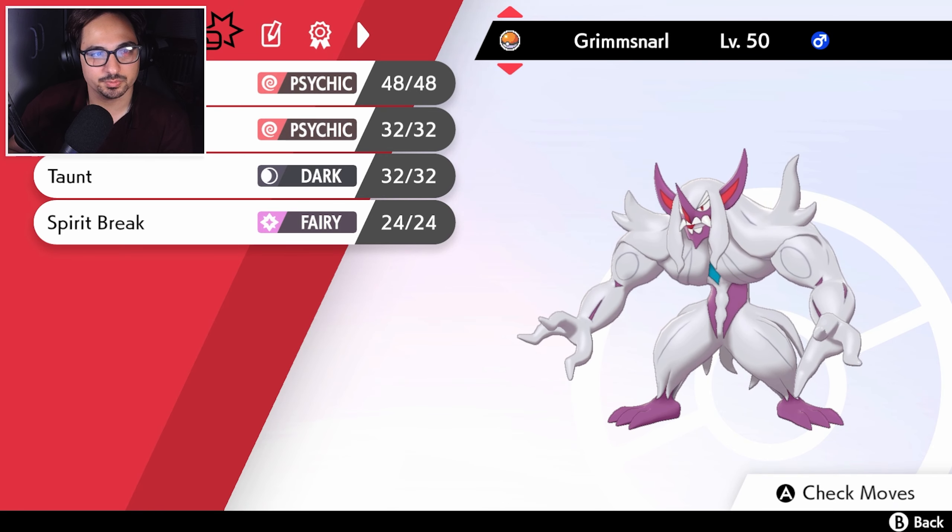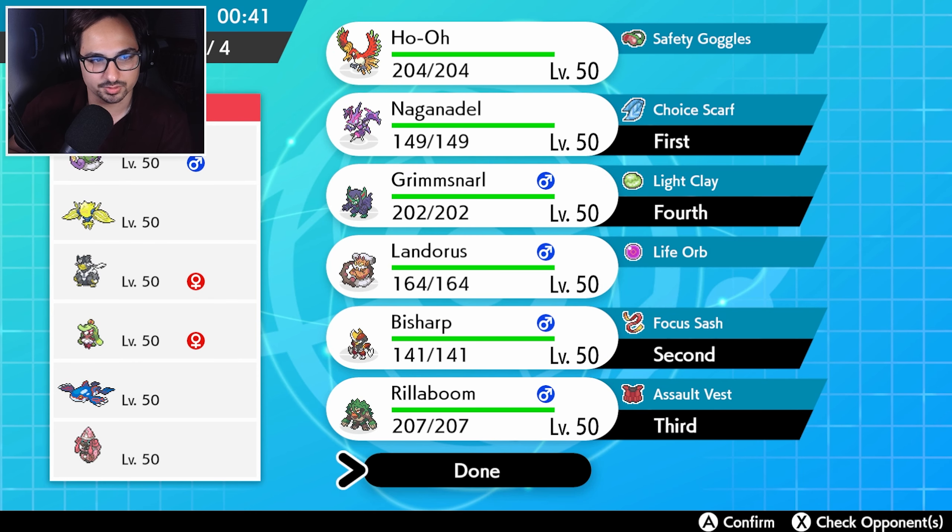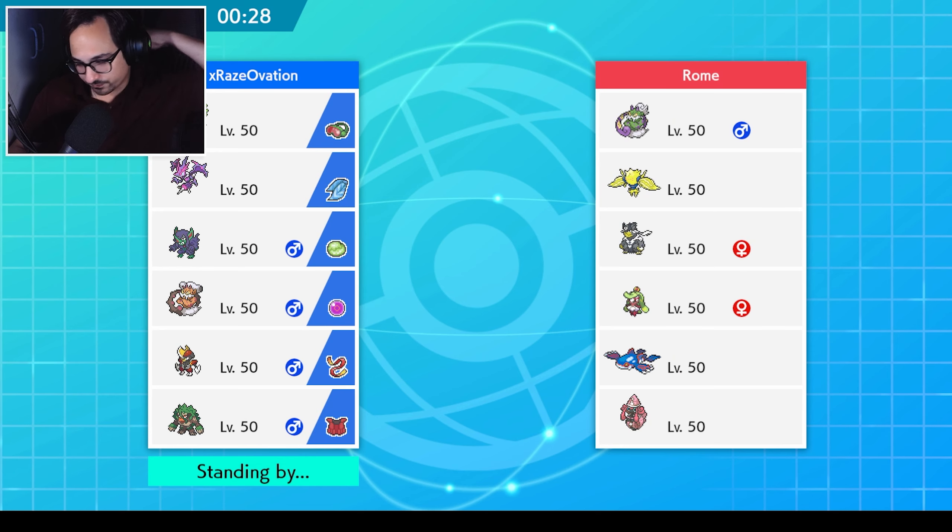I've got taunt and spirit break. I guess spirit break could help lower their special attack damage output — also it gives us fairy typing for the Urshifu, which could be either dark or water. I don't see myself needing Landorus too much, and I don't see myself needing Ho-Oh too much. So let's just go with those four.